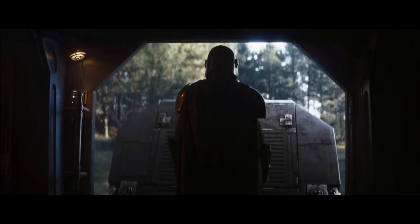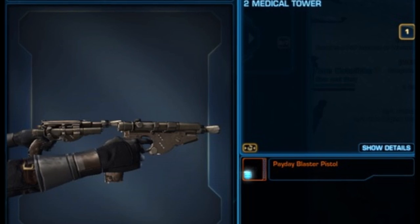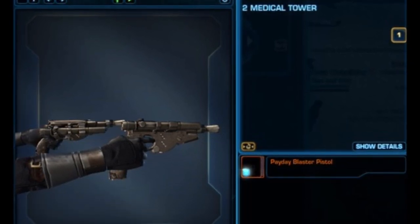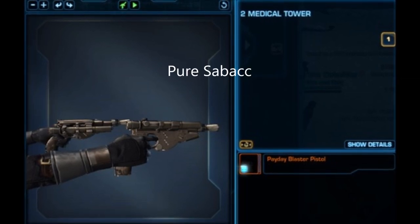Now the moment you've all been waiting for — the Mandalorian stuff. We start with the Mandalorian-inspired blaster pistol called Payday, a really fitting name. It's going to be a platinum rarity item. Based on recent items coming out, they've been doing really well with gold and platinum items. I'm thinking specifically about the pure SABACC blaster rifle and pistol — phenomenally well-designed weapons with huge bolts and a smoky effect that basically looked like a shotgun. If that's any indication of how they're designing weapons now, they seem to be doing a really good job.